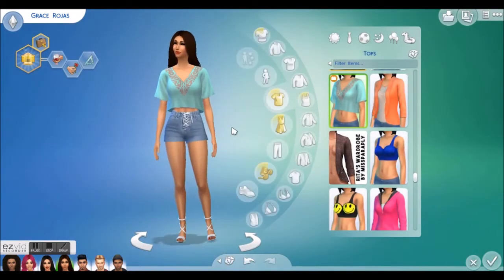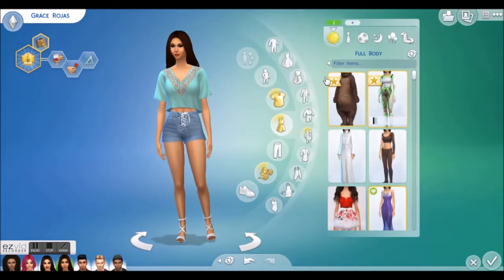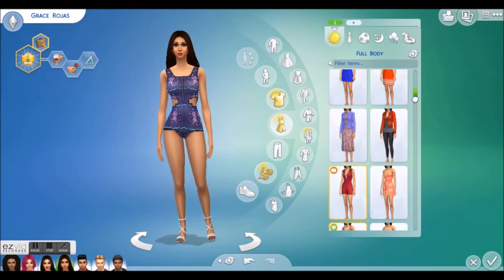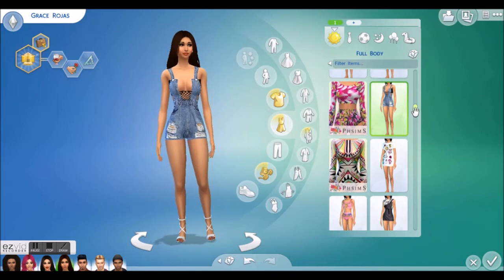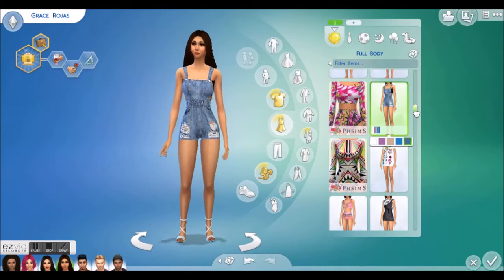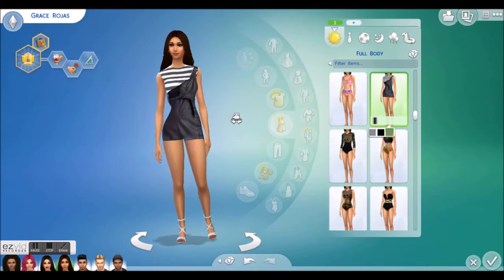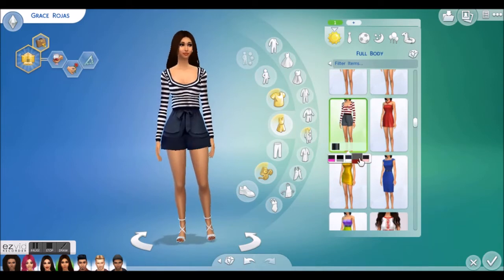We're going to give her three outfits, so outfit number one. Whoops, that's a swimming costume — not really what I meant to do. That is way too booby. This is what I meant. That looks kind of sweet on her. What about this? No, I'm not really feeling that for Grace; that doesn't really suit her body shape.